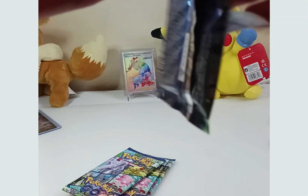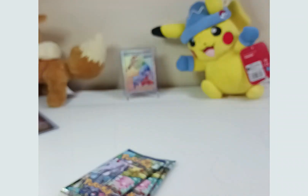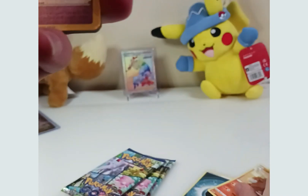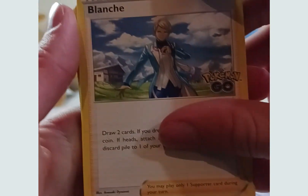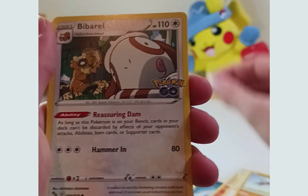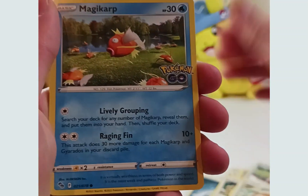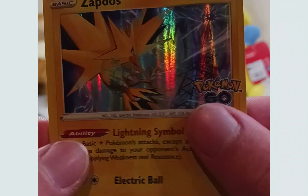We got the first one. Remember the first one last time we got a Slaking V. Dark energy, Kenner up, Onyx, Beehive, Slowpoke, Bidoof, Magikarp, Charmander, and Zapdos. Not bad off the first one.